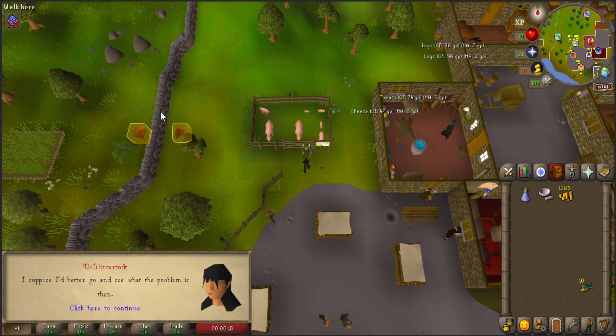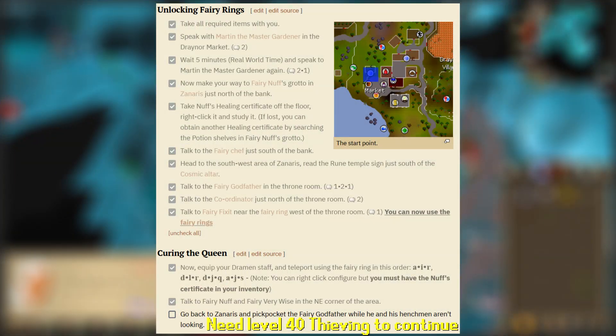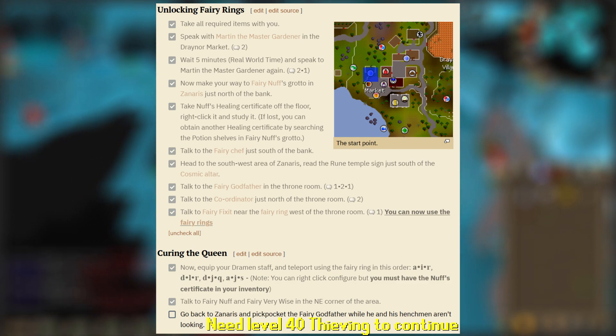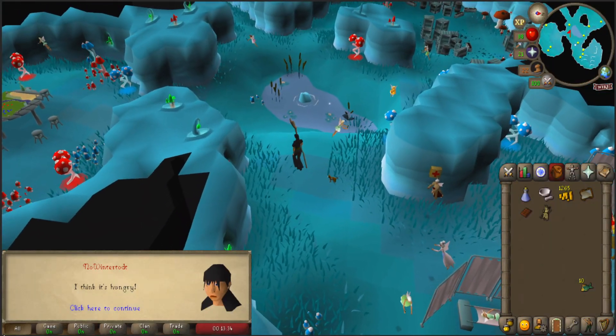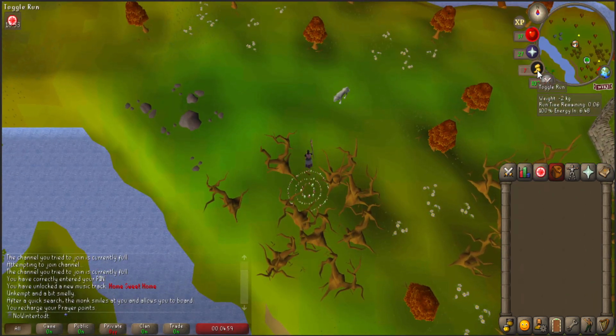Now we're going to go to Draenor to immediately start Fairytale Part 2, which will continue up until the point we get access to the Fairy Rings, and then take the sequences of Fairy Rings to talk to the Queen, so that when we come back with level 40 thieving, we can continue the quest. And now with access to Fairy Rings, we can get to a lot of places a lot more quickly — and we're going to do that right now.